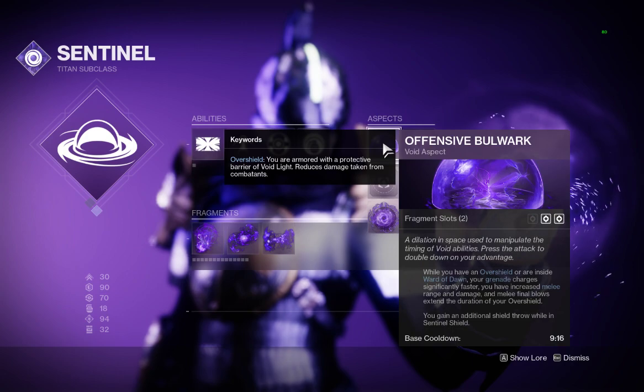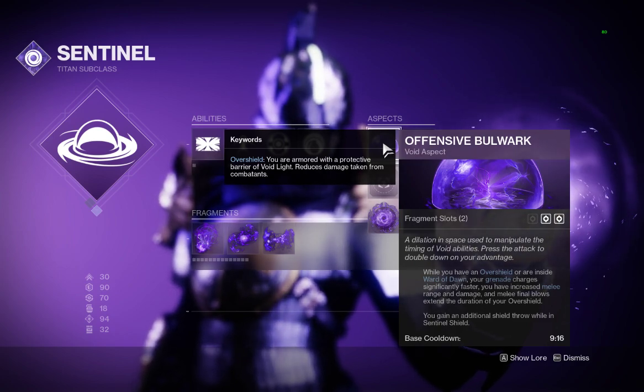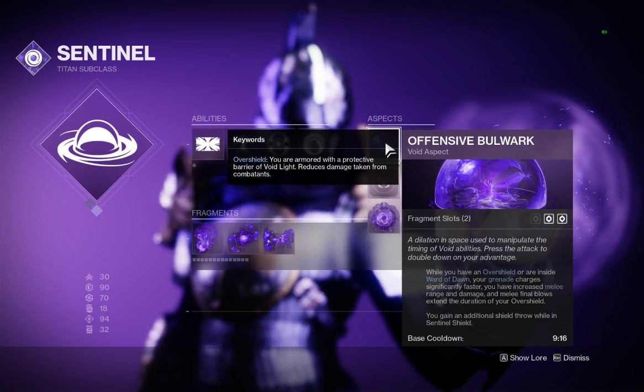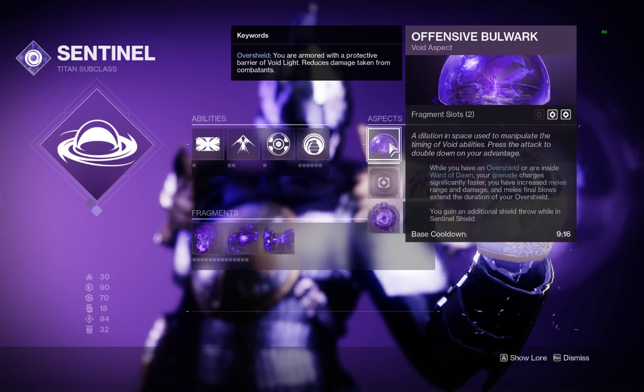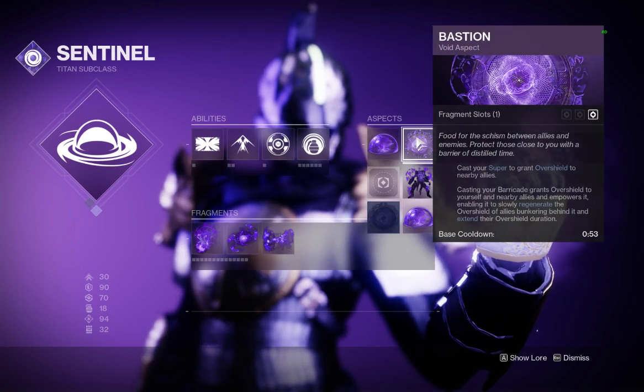The aspects I went with: Offensive Bulwark — while I have an over shield or am inside Ward of Dawn, my grenade charges significantly faster and I have increased melee range and damage. Melee final blows extend the duration of my over shield, and you gain an additional Shield Throw while in Sentinel Shield. That worked very well, coming in clutch when I needed that extra shield throw to kill an add.